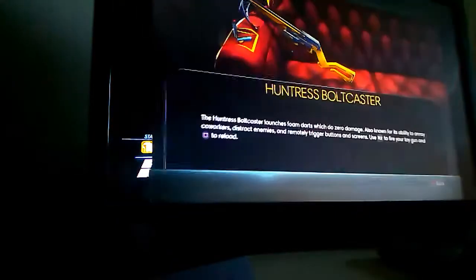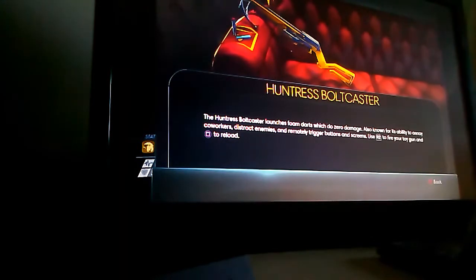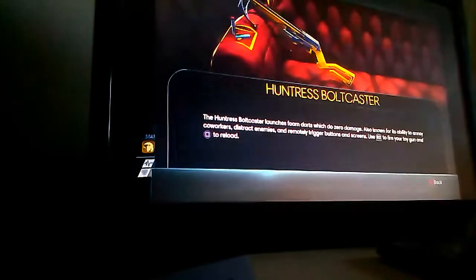Eat that, space booger! I've killed another space booger. We also have a bolt caster — looks like a crossbow deal. A Huntress bolt caster. Oh, it's a toy — it does zero damage. It basically just distracts enemies, like a Nerf gun. I definitely don't want to use that; I want to use my pistol.